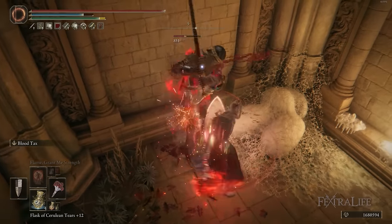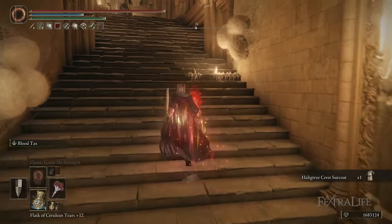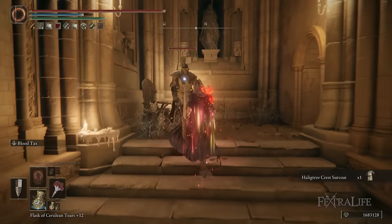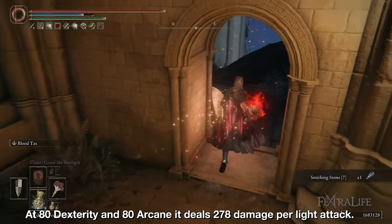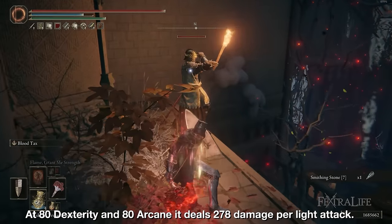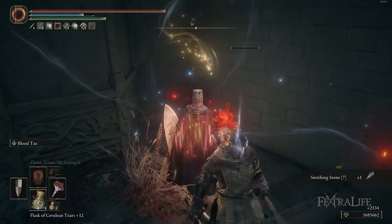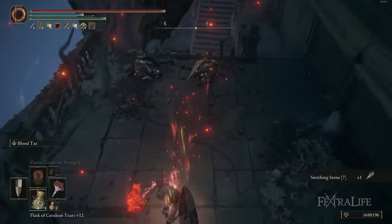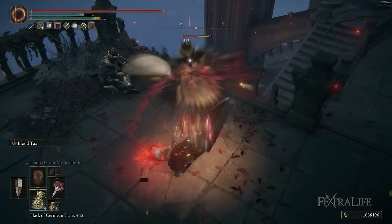Its weapon skill, Blood Tax, is not particularly effective since the weapon has such low attack rating and such short reach. It also has a long animation which makes it susceptible to being interrupted, so you likely won't use it that often with this weapon. The sweet spot is around 55 Arcane with minimum requirements in Strength and Dexterity, but it scales decently up to 80 Arcane and 50 Dex or so. Strength has poor scaling altogether and is not recommended. No matter how optimized the damage of this weapon, it still has very low attack rating. The biggest strength is that it can set Hemorrhage very easily, and that can work well right up until an enemy is immune or very resistant to this status effect.